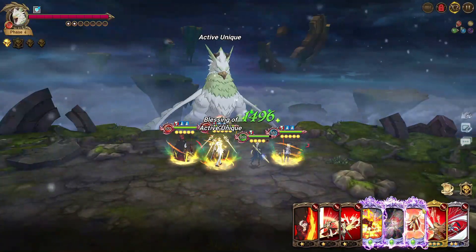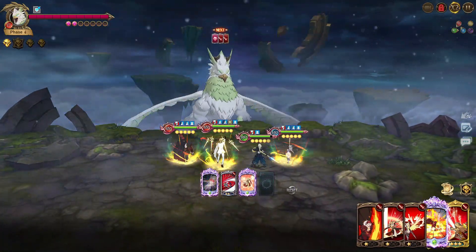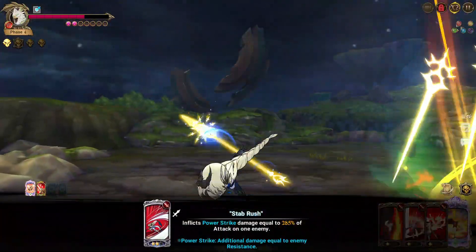On phase four, just use the Magelda ultimate, the power strike from Brunhild, then the ultimate from Freyer. But if you have another rank three single target from Freyer you could just use that — it will do damage. If you have six-six Freyer, you don't even need a fourth attack.